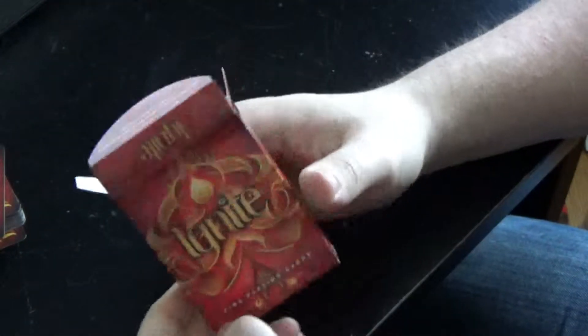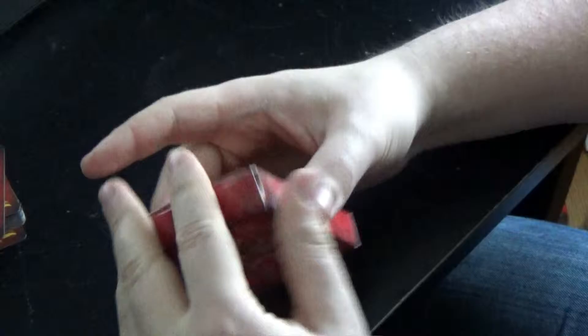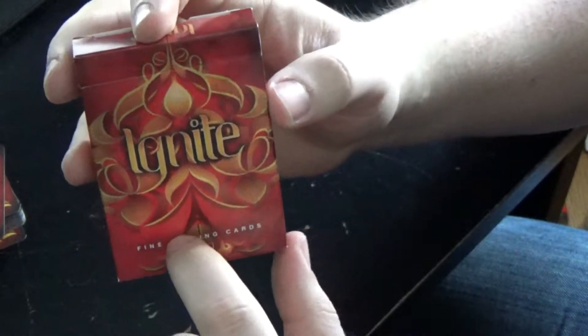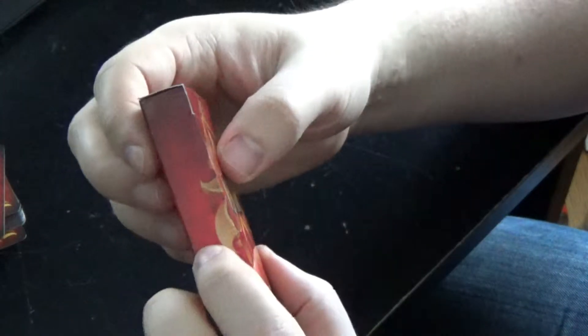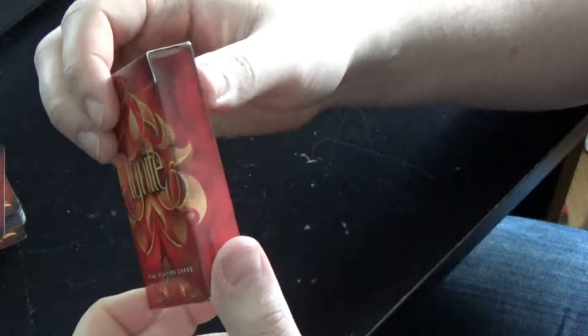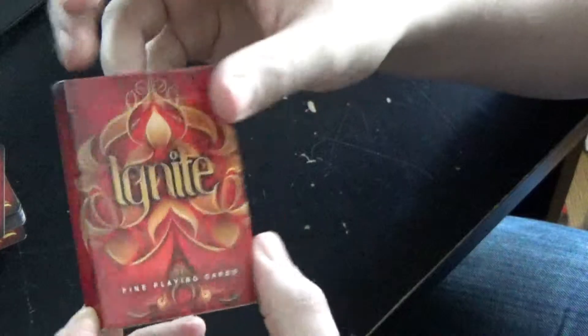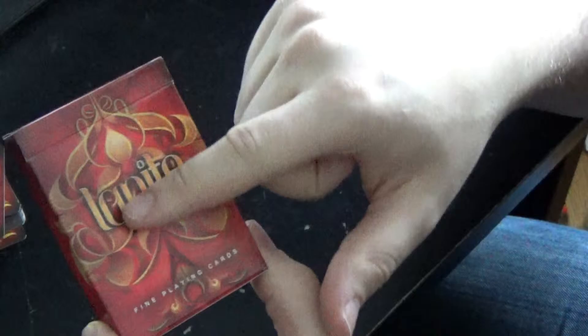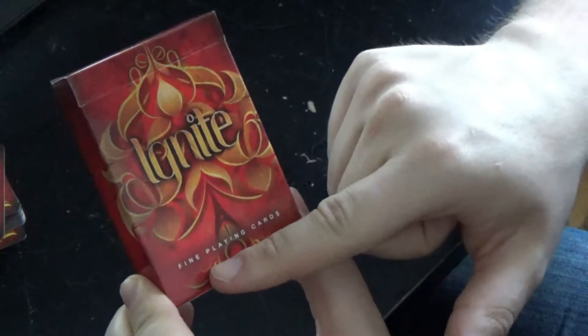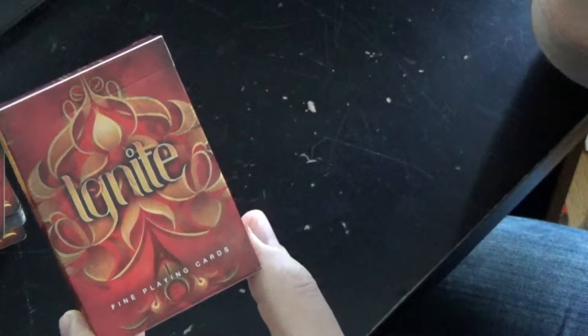With the box, you have a really nice box right here. On the front you've got a nice flame design that's indicative of the Ace of Spades, which you'll see later. That flame design continues on to both of the sides. You'll notice a slightly dark discoloration there, which gives it a charred feeling. The front also has 'Ignite' in the center and then 'fine playing cards' on the bottom.